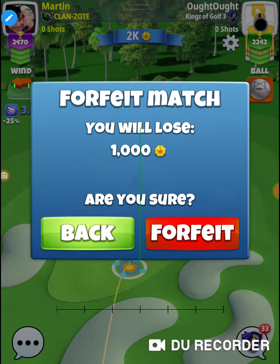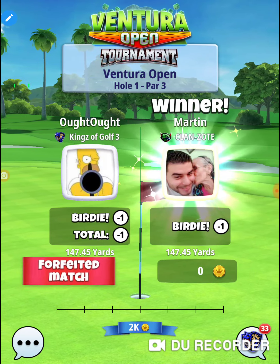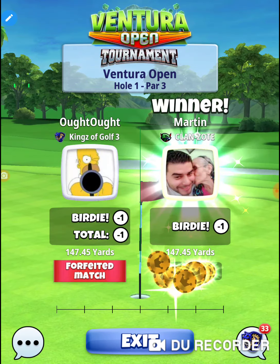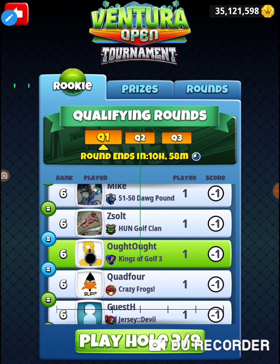This is the very next hole — I don't want to play it. There are a couple of these holes I'm going to play in different ways; I want to try out some different stuff. Alright, that was hole number one of the Ventura Open, Monday's qualifying — maybe a practice round in the rookie division. Thanks for watching.